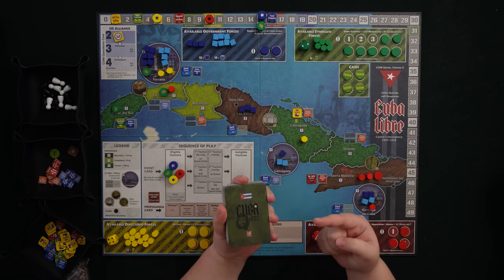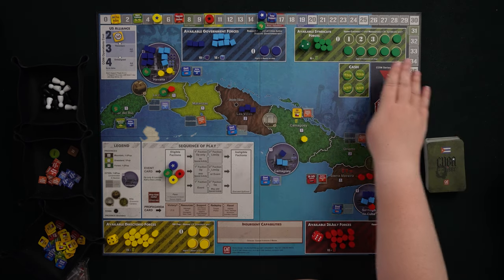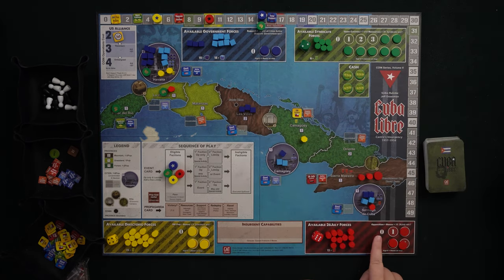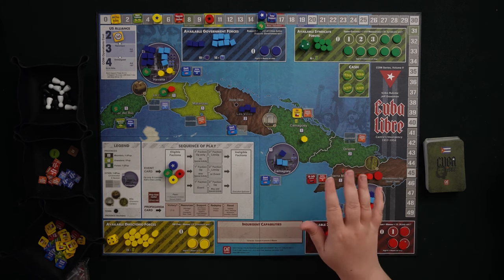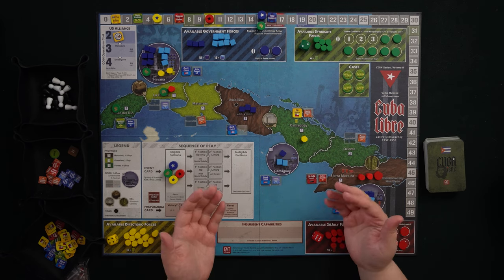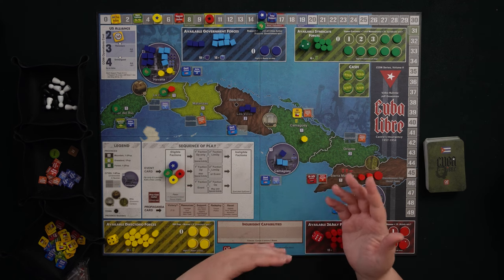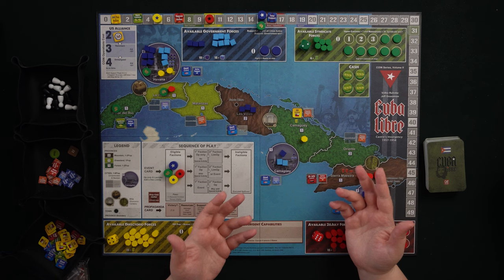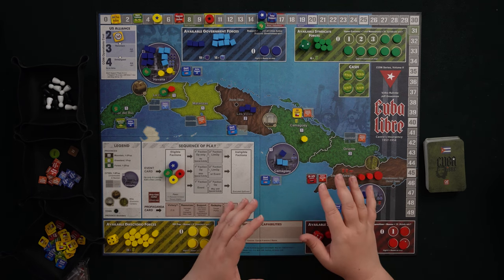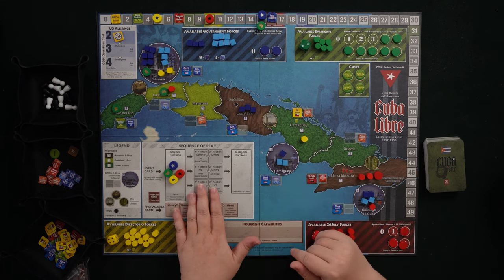So what do propaganda cards do? They trigger a check to see if somebody has won the game. If you are holding your victory condition at the propaganda round, you win. There's also a special propaganda round we'll discuss in detail later. If nobody wins through the fourth propaganda card — which is rare but happens — there's a way to determine your score and who won. Not only do the cards determine when you score, but the cards in COIN are very much the heart of the game, helping to determine how the sequence of play works.